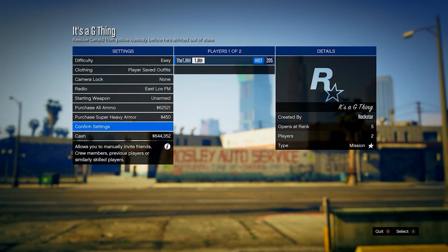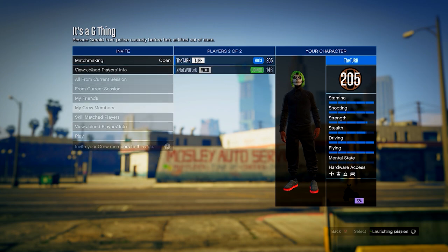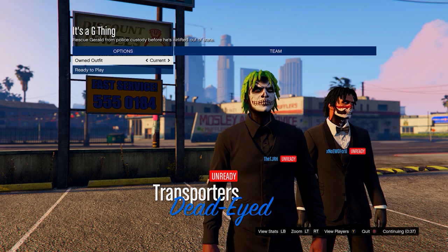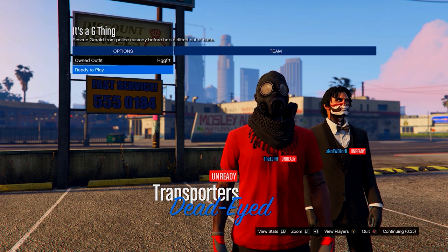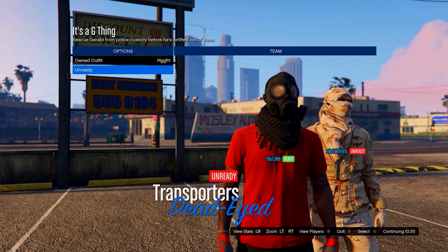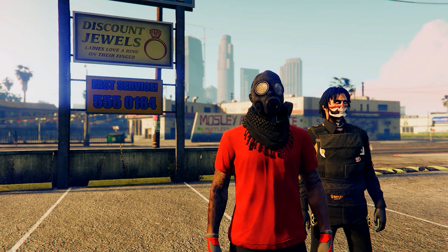In this menu, set the clothing to Player Saved Outfits, invite anyone, and start it up. On the owned outfit, scroll once to the right. Don't worry — the logo disappears for now but it will come back when we save the outfit. Just ready up and load into the session.